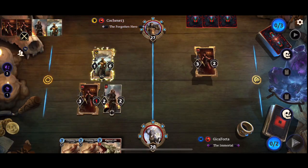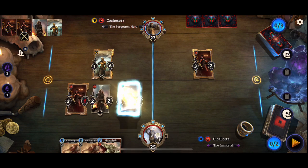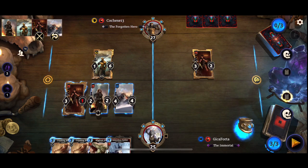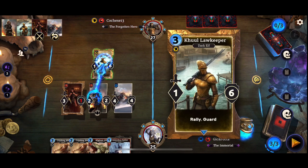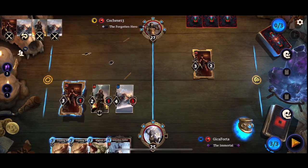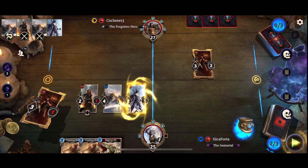Cool Law Keeper — may have been wrong about that. Mystic Dragon. Let's get rid of that Cool Law Keeper. Relentless Raider is in our hand. Let's get a Relentless Raider out and start dealing damage.